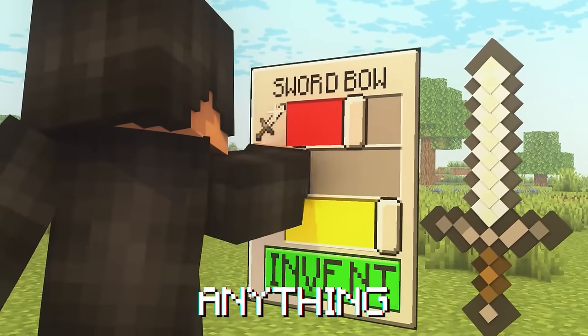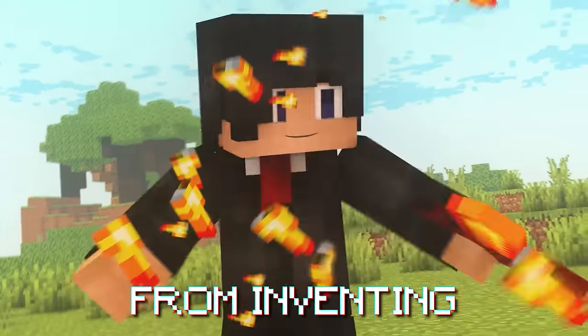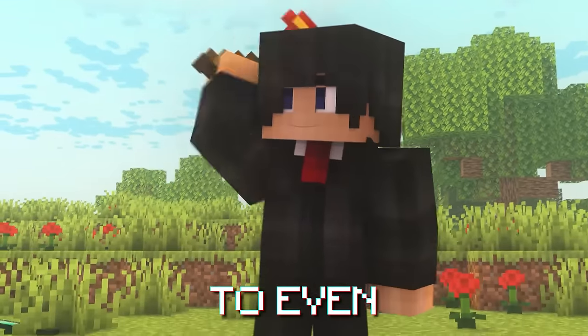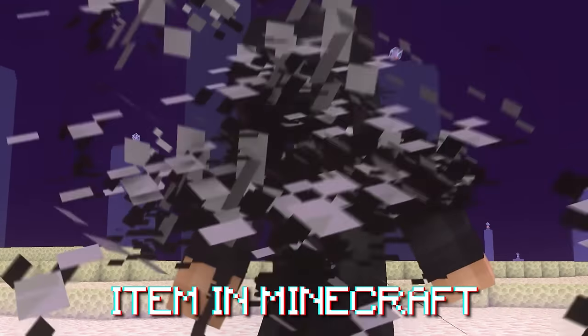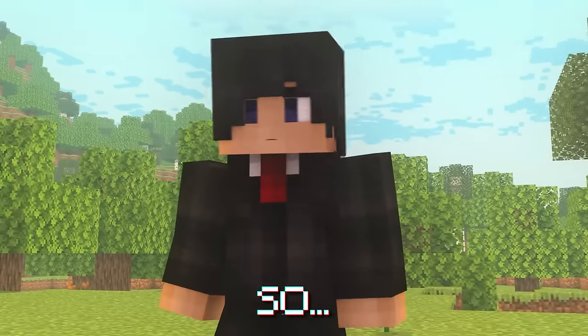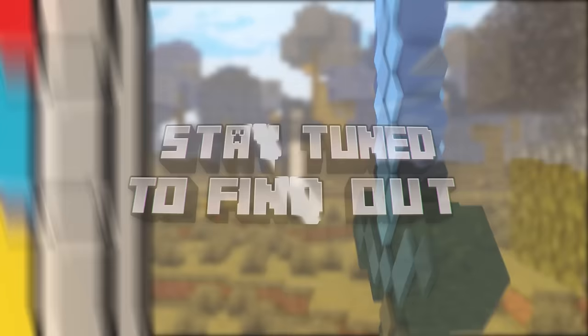This is Minecraft but you can invent anything. Today we'll be able to open up a menu and invent literally anything we want — from inventing the world's longest diamond sword, to a laser charged pickaxe, to even a structure cannon that shoots structures. My goal is to invent the most powerful item in Minecraft, but some of the inventions sometimes don't go as planned. Stay tuned to find out.